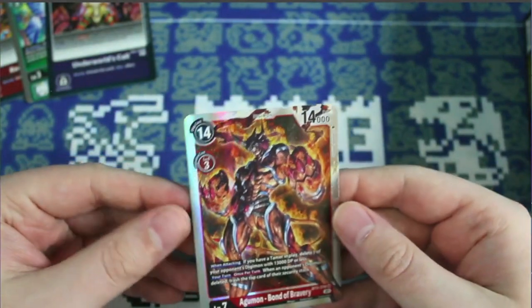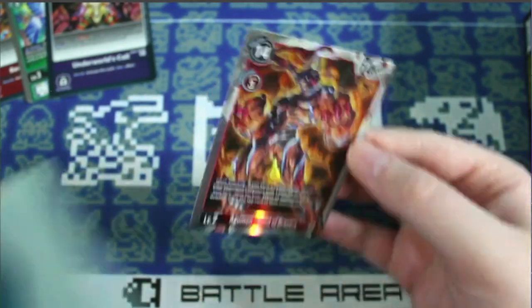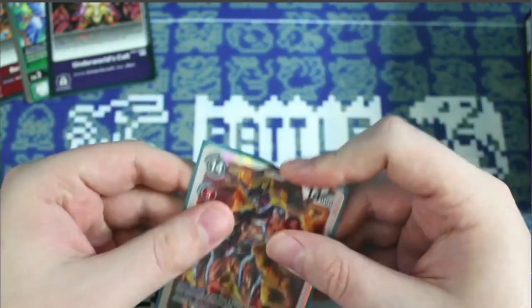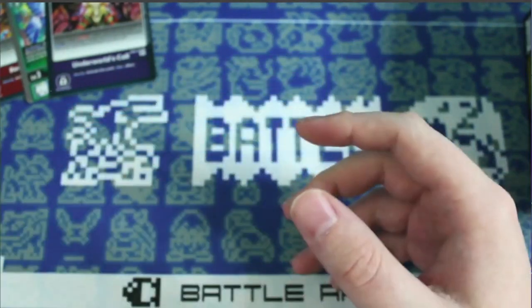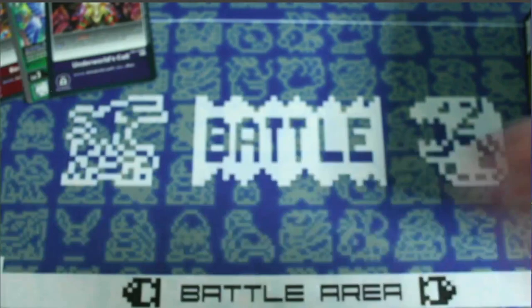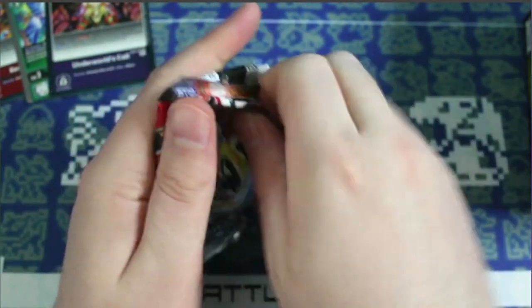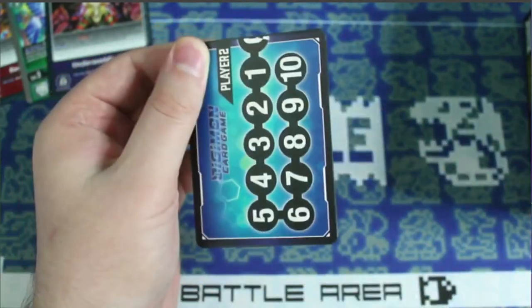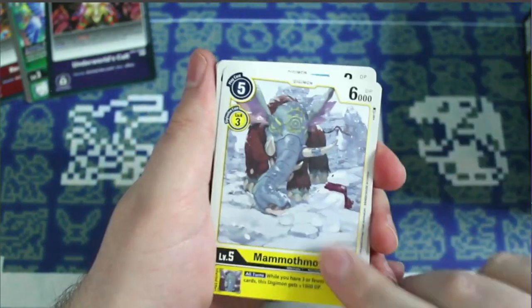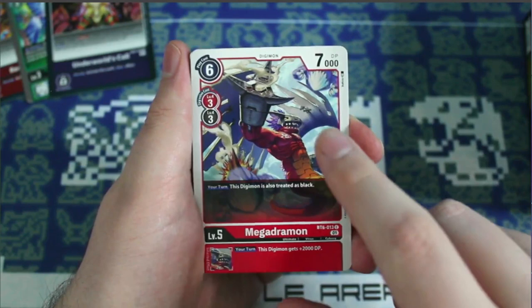Agumon Bond of Bravery is also a really good deck to look into building. You definitely need some of the red cards from the red starter deck, which is getting kind of crazy in price, so keep an eye out for those if you see them around — definitely worth picking up. The Greymons in that deck are starting to get up in price now.